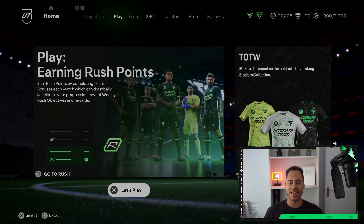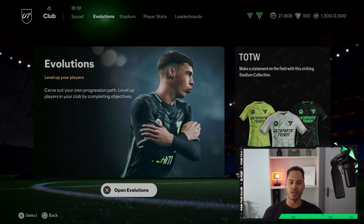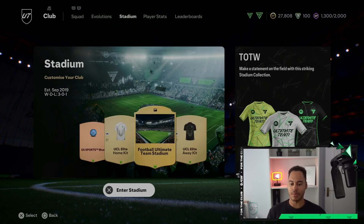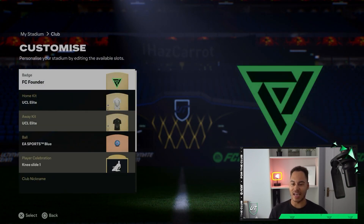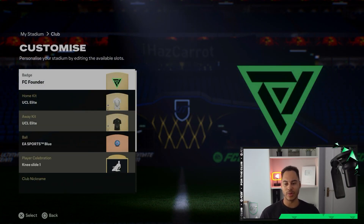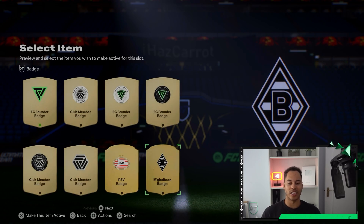From the home page, navigate over to the Club, enter the Club, and then press R1 to go over to the Stadium tab. In the Stadium tab, simply select Club, and at the top you can see Badge.